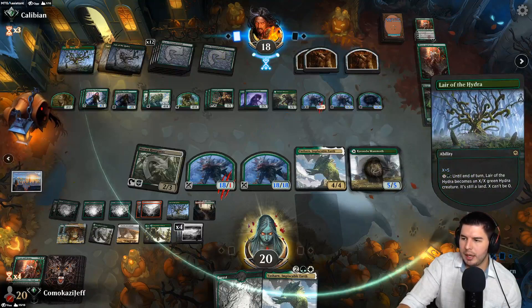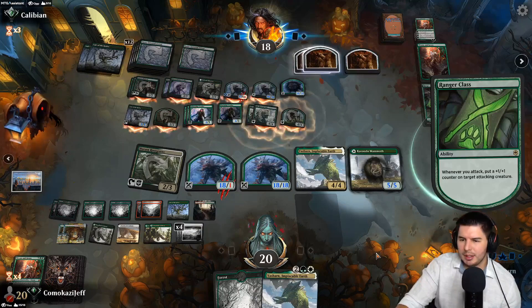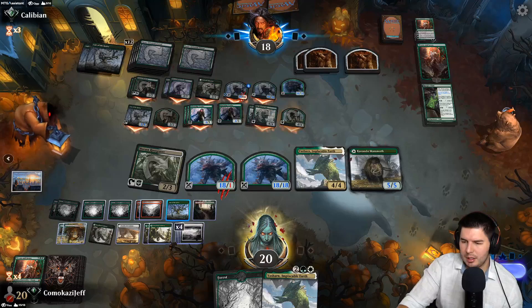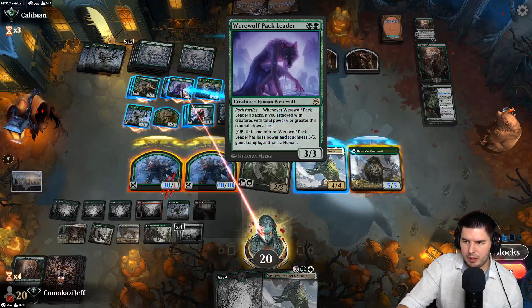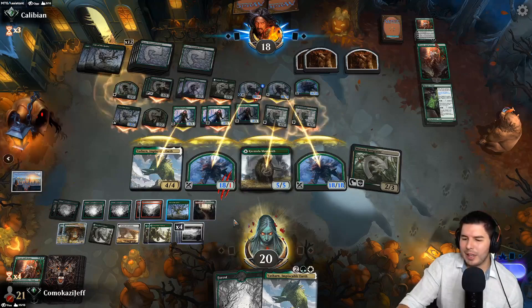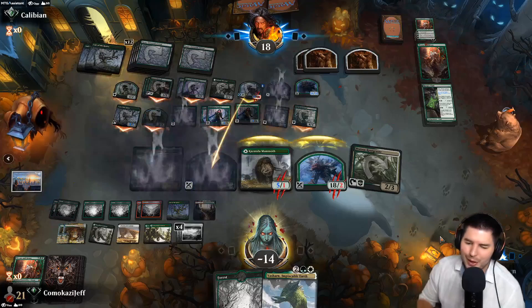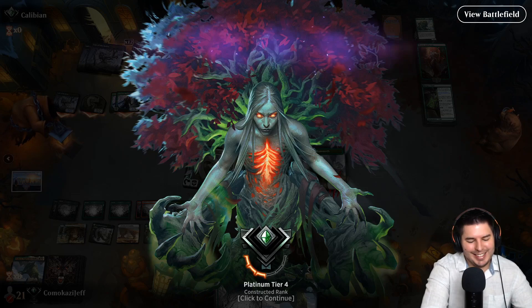Two-thirds chance to find things that aren't lands — they should definitely attack here. I don't know why they're not using the Lair of the Hydra though — you win by going wide and swinging in with more creatures than we have blockers, which you clearly have. There it is — Lair of the Hydra, finally gonna do it. Definitely dead — I'll try to block. Trampy dudes, they have no mana to activate. I forgot to activate my own Lair of the Hydra — yeah we were dead anyway. Well, all we could have done is another four points of damage. That was fun though!